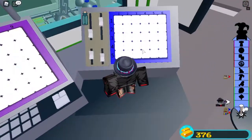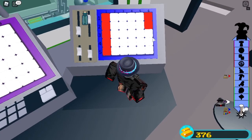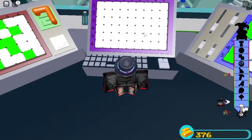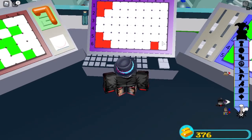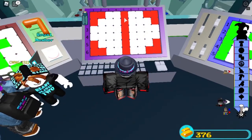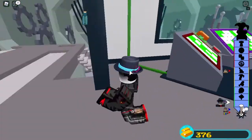Then we come over here and make a B. But instead of making it with red, we make it with white. So just do the sides — these two, this one. There. And there. It should turn green. Then over here, get all of the corners. Then after you get the corners, do a line straight down the middle. Then two here, one here, and one over here. Once you do that, the side doors will open.